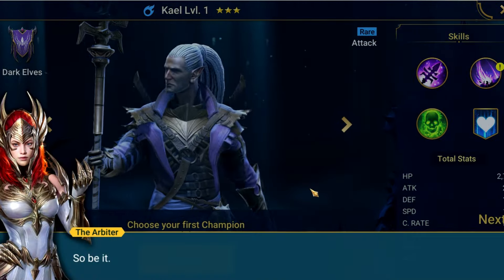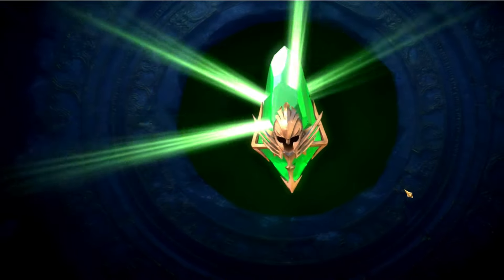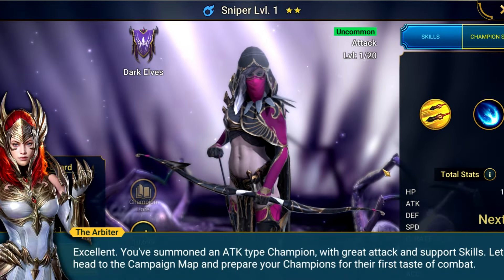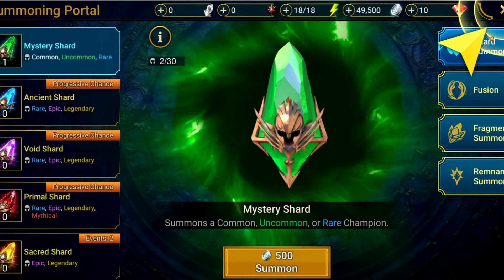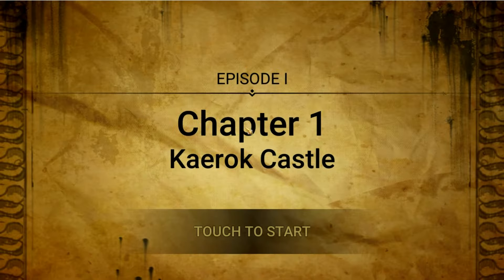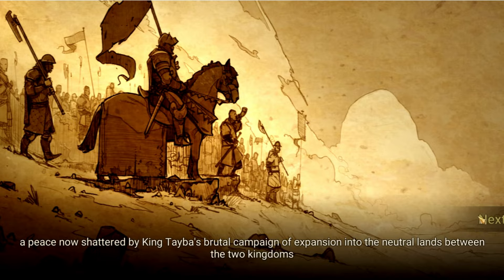With the first choice made, it's time to get through the tutorial. The first task is to pull our first champion from a mystery shard. To my shock, it's Sniper — though it's not that shocking, the first is always Sniper. She's a decent champion for an uncommon and will help in the early game, but usually gets replaced very quickly. Now we dive into the campaign. Let's skip the plot because, to be honest, it's irrelevant — I doubt many raid players could tell you what the story of this game is.